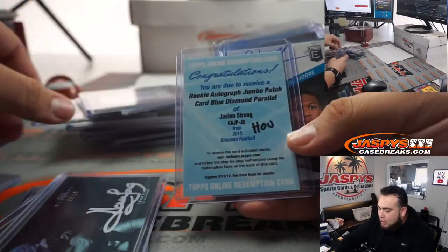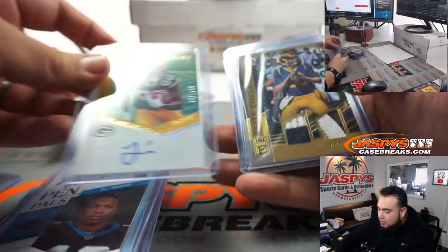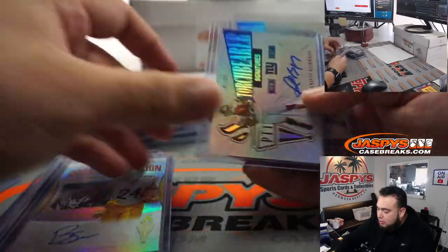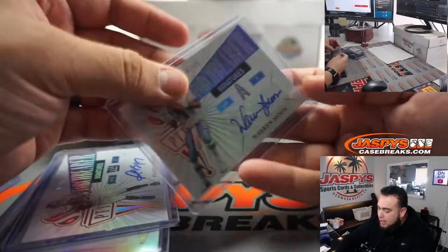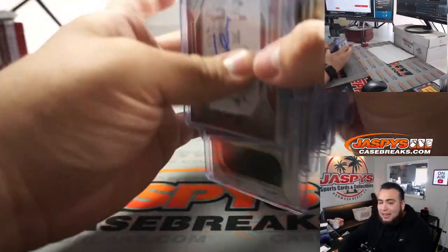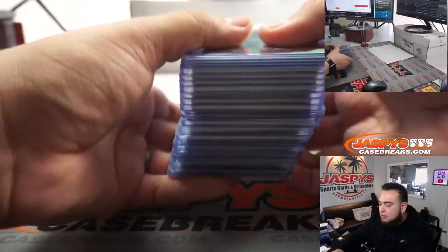We had a Jalen Ramsey redemption, a pen pal DJ Moore, a Jamon Moore, and a relic of Jared Goff. We have rookie evolution — Benny Snell Jr., Blexis Burris, and Warren Moon. So this is just a little stack I had to the left that I totally forgot to include in the last recap video, guys, so I'll post this as a third video.